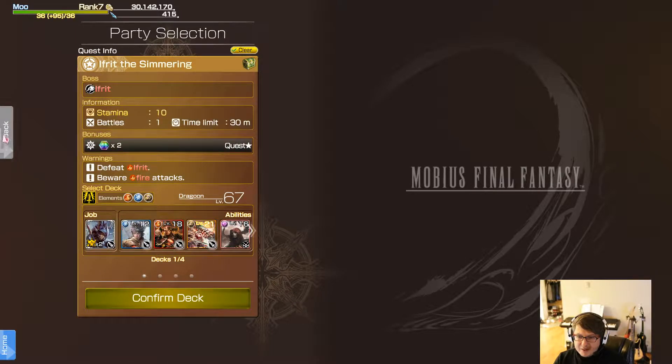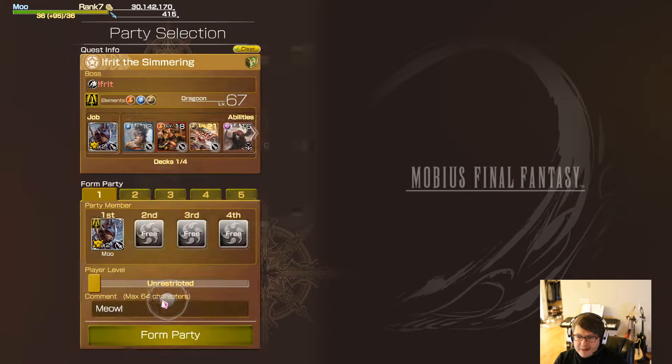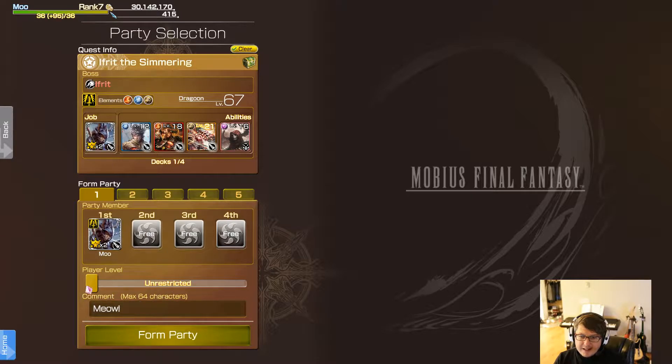In this window — actually, let's go back here. So you can select this, confirm your own deck, and here you can set what kind of player levels you want to restrict the game to and how you want to set up your parties.